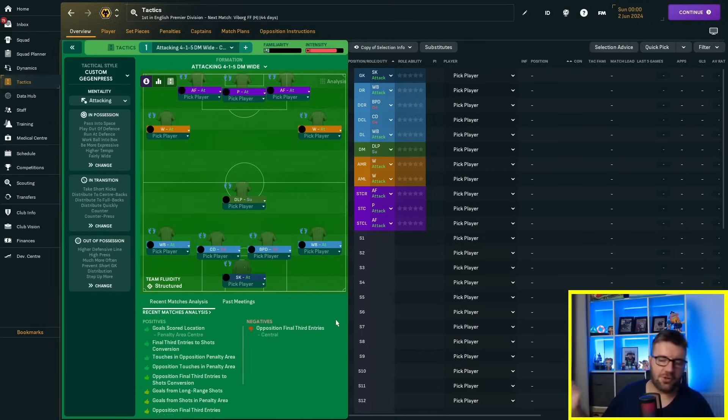I'm making small incremental changes before going gung-ho. We've gone three up top: advanced forward, a poacher, another advanced forward, flanked by two wingers — not inside forwards — to get the ball into the box. We've got a deep line playmaker sitting in the middle of the park, and two wing backs on attack to overload the overlap, hopefully crossing in for headers. We've also changed the mentality to attacking — it was positive last time.